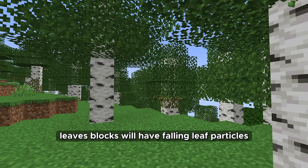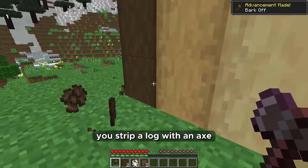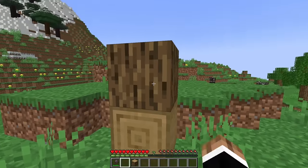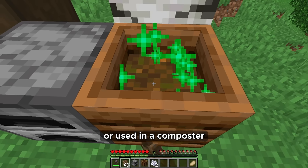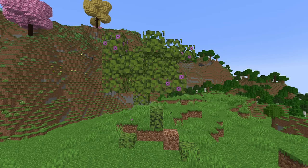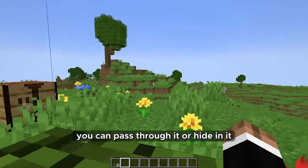Leaves blocks will have falling leaf particles. A bark item corresponding to the respective wood type will now be dropped whenever you strip a log with an axe, and you can reapply bark to a wood log. Bark can also be used to craft wood blocks, smelt a single item, or be used in a composter. Leaf piles form over time when leaf blocks decay and can be crafted using three of their respective leaf blocks in a row. With leaf piles you can make a block you can pass through or hide in.